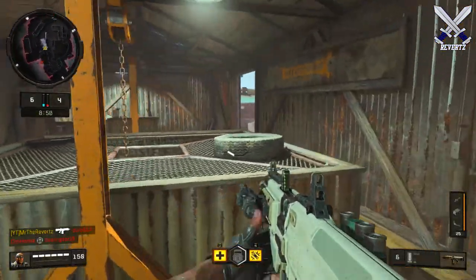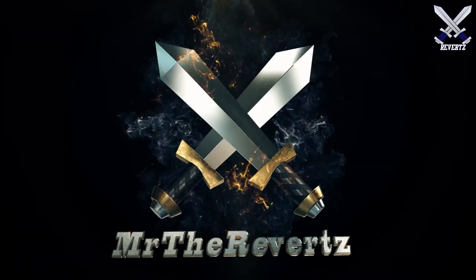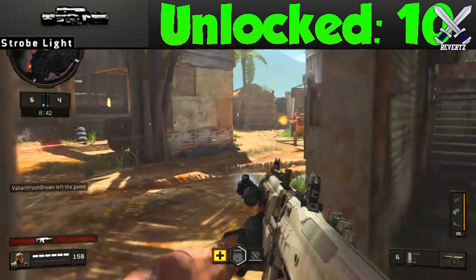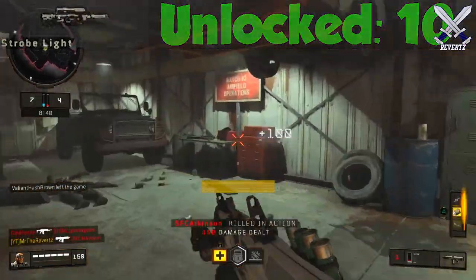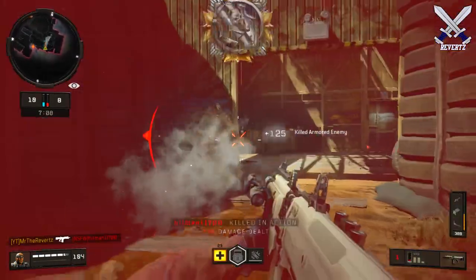For our first episode we're going to be going over the Strobe Light for the SG-12 Shotgun. The Strobe Light Operator Mod can be unlocked once the SG-12 hits max rank at level 10, and what it does is it adds a bright flashing light that blinds the enemy player's vision.